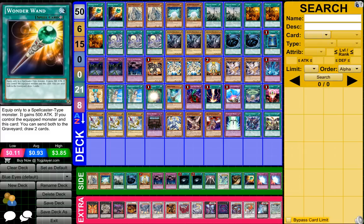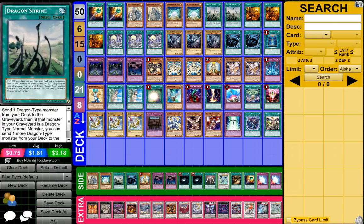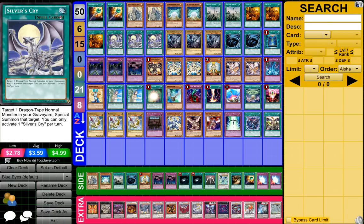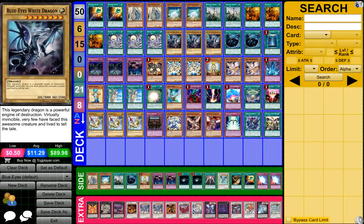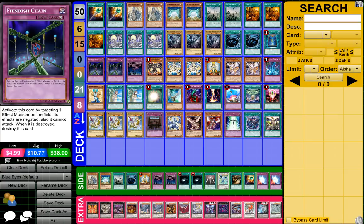So to start off guys, what you need is 2 Wonder Wands, 2 Maiden with the Blue Eyes, 2 The White Stone of Legend, 2 Dragon Shrine, 2 Trayden, 3 Silver's Cry, 3 Blue-Eyes White Dragon, 2 Mystical Space Typhoons, 1 Book of Moon, and 3 Fetus Chains.